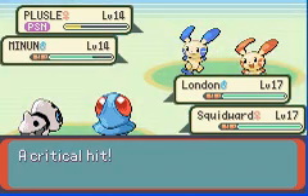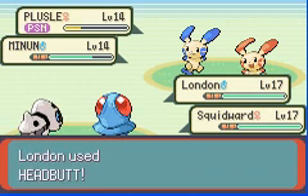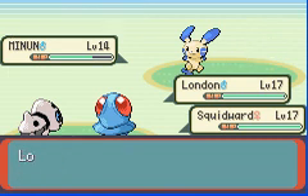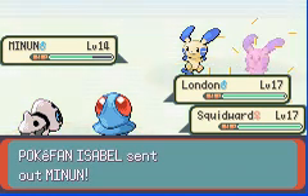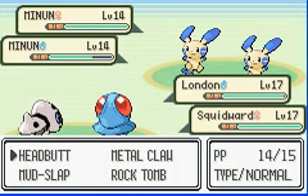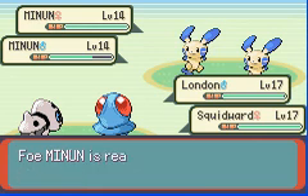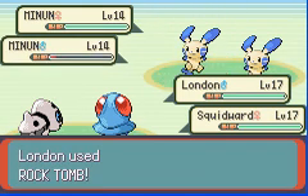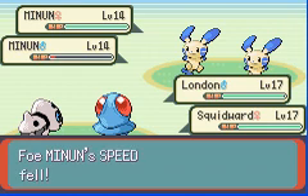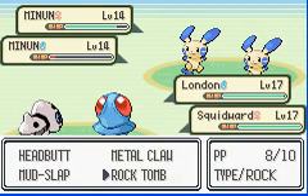I'm going to be trading a lot off-screen. YES! Suck on that! I got your Oran Berry. Hustle down. Here comes another Minun. We're just gonna kill the other one, and then we're gonna use Thief on the other one. Watch — double Helping Hand. Called it. Where's my 20 bucks? Just die. Are you serious? Well, at least it doesn't have the Oran Berry cause I stole it. I steal stuff — because that's how I roll.